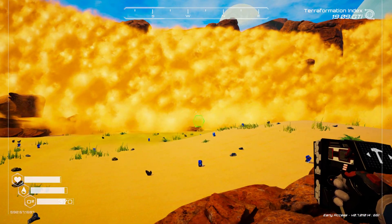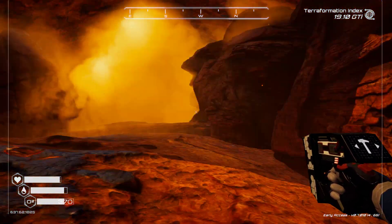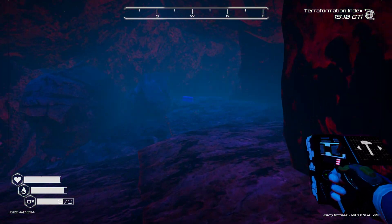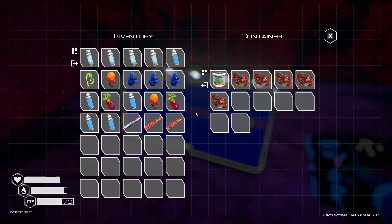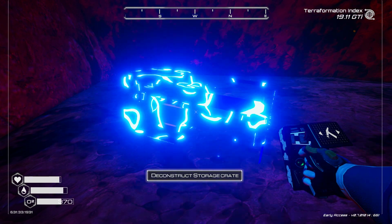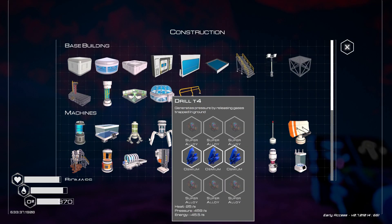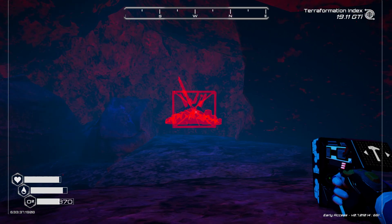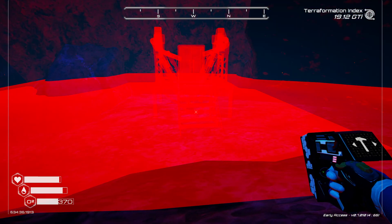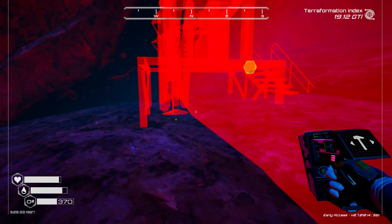We'll take everything out of there including the chest and hopefully we can put an ore extractor back there. I didn't check my stats to see if there are other osmium caves somewhere. We're going to get the rest of this stuff out of here and then take the chest out. Let's deconstruct this. Now let's come up here on this little platform and see if we can put it up in here. It's just a big piece and I cannot put it up back here - I am really disappointed.